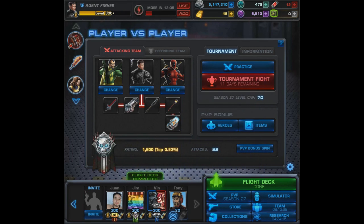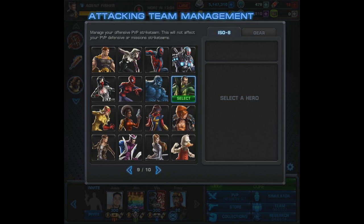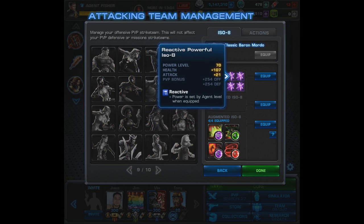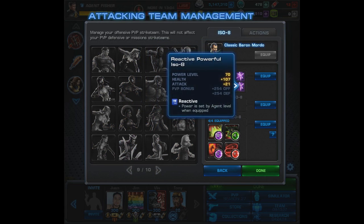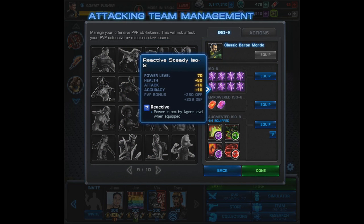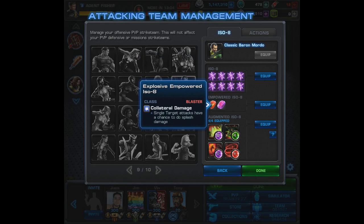It causes bane to all the enemies, so bane is going to be pretty key here and having that as an AOE is hard to beat. It's going to go perfectly with Baron Mordo. For his ISO 8 setup as it stands it's going to be 2 steady and the rest powerful — correction, 3 steady. He is a magic user so maybe you don't even want steady, maybe you think he's going to hit fine.